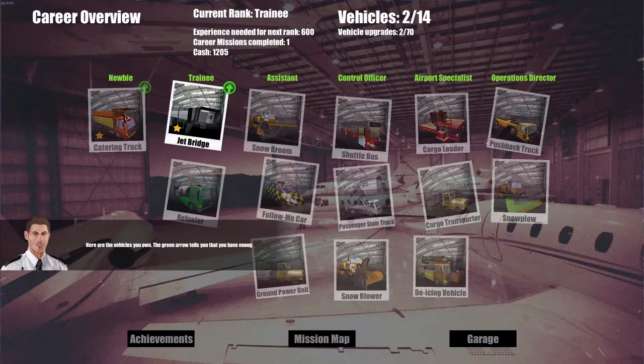So I'm a newbie on the catering truck and the jet bridge. I haven't done anything yet with the snow broom, shuttle bus, passenger stair truck, snow blower, ground power unit, follow-me car, refueler, de-icing vehicle, cargo transporter, cargo loader, pushback truck, or snow pack. It's 2 out of 14 vehicles, and vehicle upgrades are 2 out of 17. I can't click on any of these yet because I think they're locked.